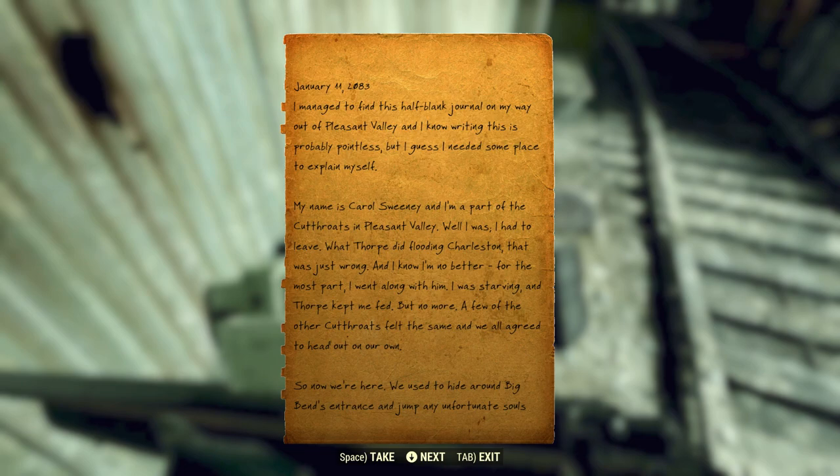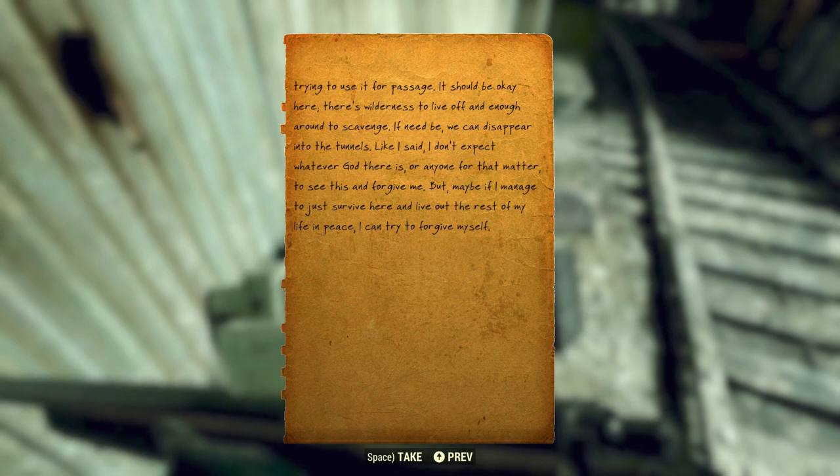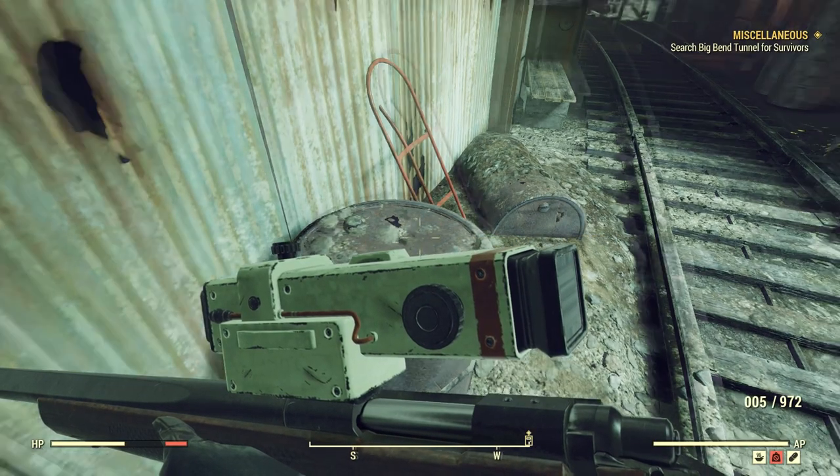I managed to find this half-blank journal on my way out of Pleasant Valley. My name is Carol Sweeney and I'm part of the cutthroats in Pleasant Valley — well, I was. I had to leave. What Thorpe did flooding Charleston, that was just wrong. A few of the other cutthroats felt the same and we agreed to head out on our own. We used to hide around Big Bend's entrance and jump any unfortunate souls trying to use it for passage. Maybe if I manage to just survive here and live out the rest of my life in peace, I can try to forgive myself.